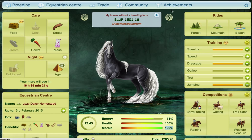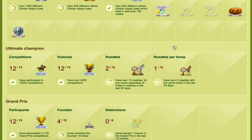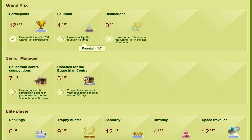It appears on all your horses when you get it. And the other thing is, every time you earn the fountain, you can also earn trophies — there's a trophy for winning fountains.